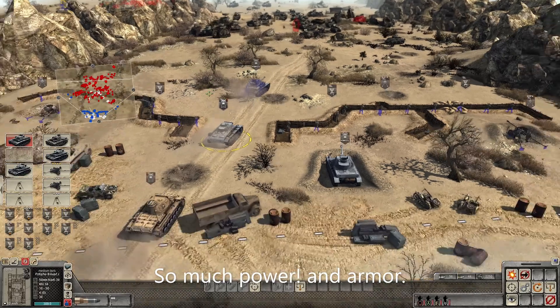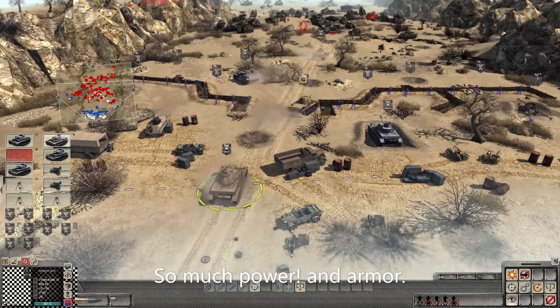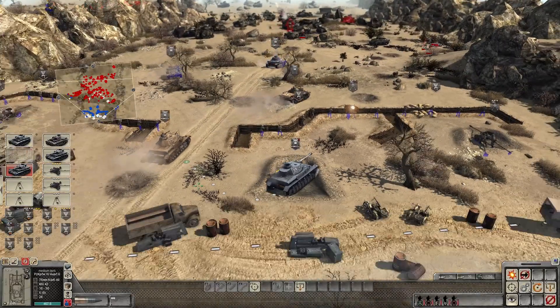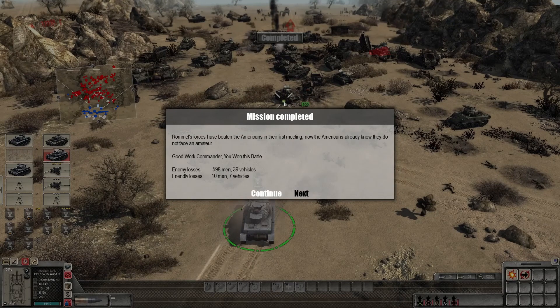I've got so much armor now. That's what I'm talking about — they're screwed. So that was the defense — we're almost worse than the Americans in their first engagement. The Americans lost 598 men and their vehicles. We lost 10 men and 7 vehicles. So that was a pretty interesting battle there. Hope you guys enjoyed — if you did, smash the like button. Next video there's probably going to be some games from Kasserine, so look forward to that. I'll see y'all in the next one. Peace.